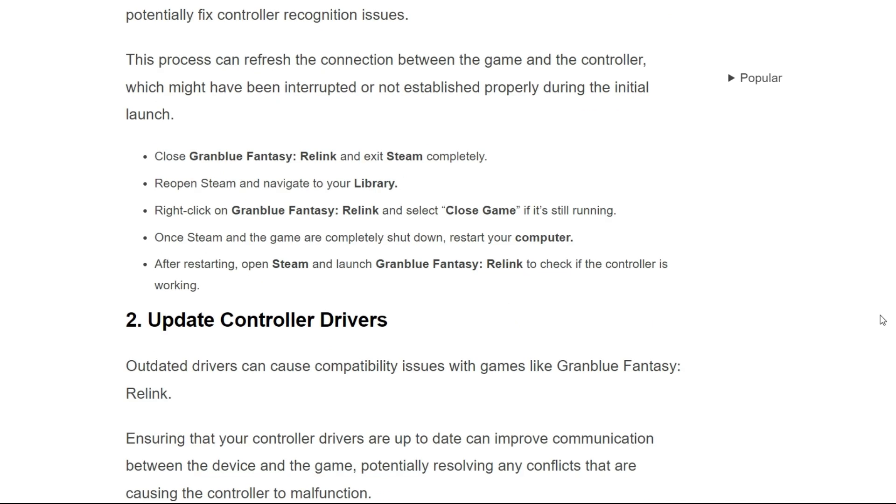First, close Granblue Fantasy Relink and exit Steam completely. Reopen Steam and navigate to your library. Right-click on Granblue Fantasy Relink and select close game if it's still running. Once Steam and the game are completely shut down, restart your computer. After restarting, open Steam and launch Granblue Fantasy Relink to check if the controller is working.